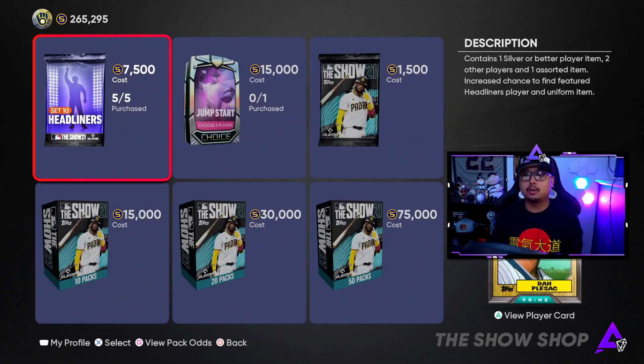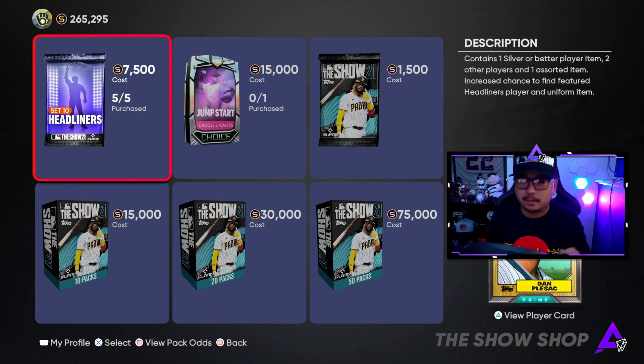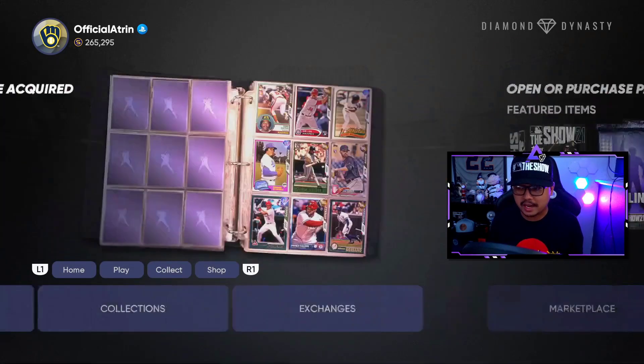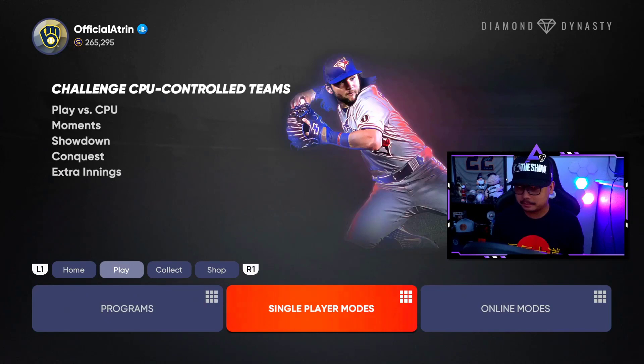There are also a lot of other things in the game today including a new set of headliners with Dan Pleezak, 93 overall diamond. We're actually going to be opening those up in this video today too. Usually we reserve those for MVP packet play, but it's Dan Pleezak 93 overall — could be good but not too exciting in my opinion, even though I'm a Brewers fan.